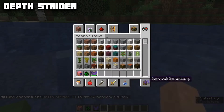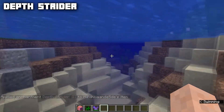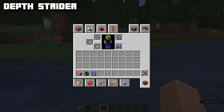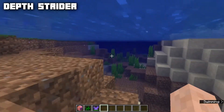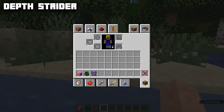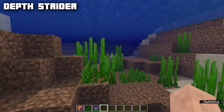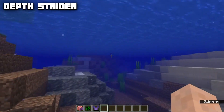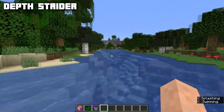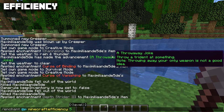Depth Strider has a max level of three and is only applicable to boots. It's incompatible with Frost Walker. If we put it on, you can see we travel faster inside water. With normal speed you're just swimming and bobbing up and down, but Depth Strider increases the speed of this type of travel. The most important change is when bobbing up and down — it goes much quicker.